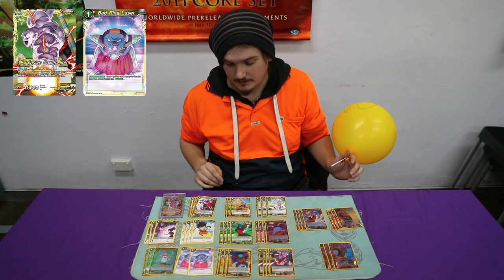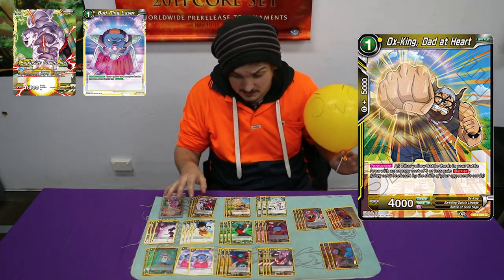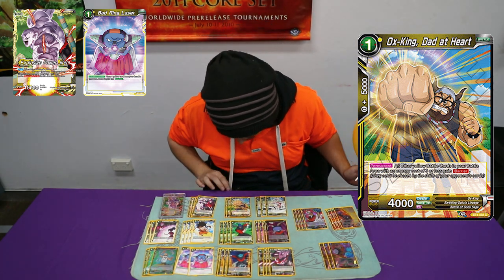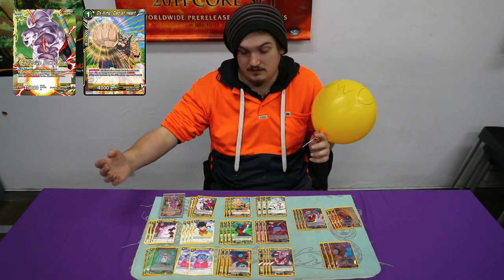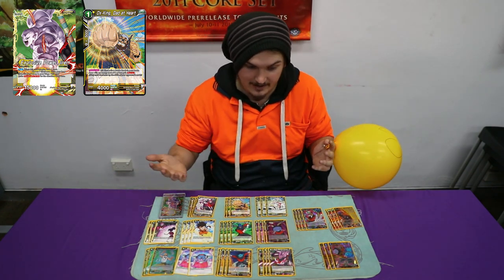We'll go into the extra support. 3 Ox Kings — Ox Kings give all your low drops a barrier, so everything with 3 or less, which is pretty much your whole entire deck. The reason why is because you want to just chuck everything from your deck into your drop area, to get as much out of it as you can.